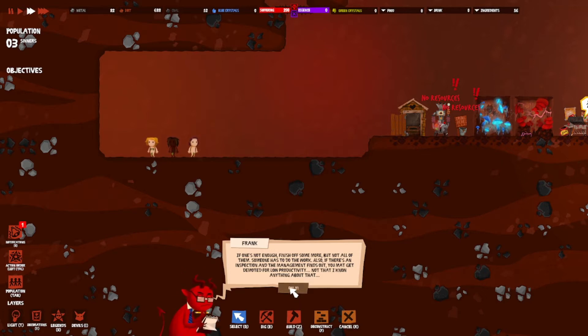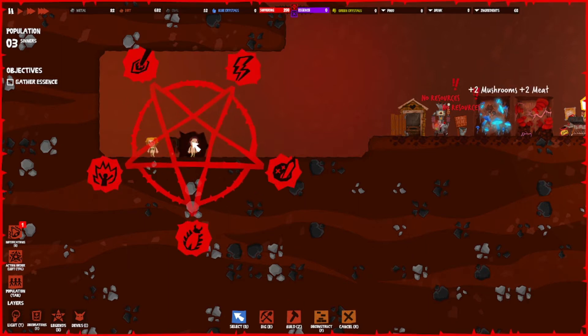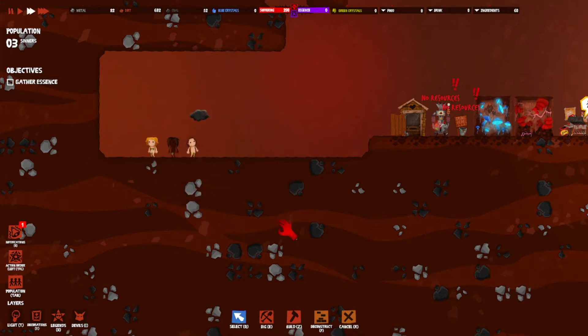I gotta pick somebody to sacrifice. We can kill them by electrocution, eye gouging, incineration, infestation, and impaling. Electrocution seems the fastest.